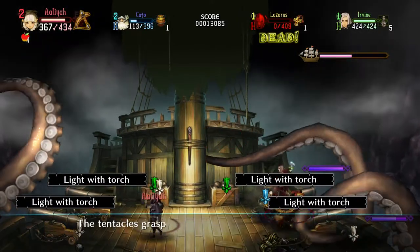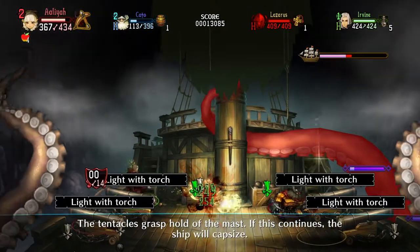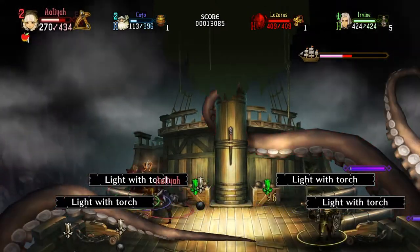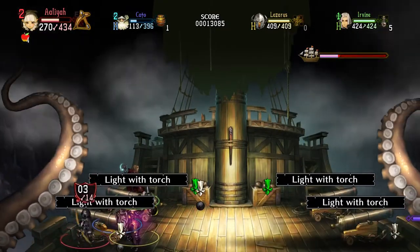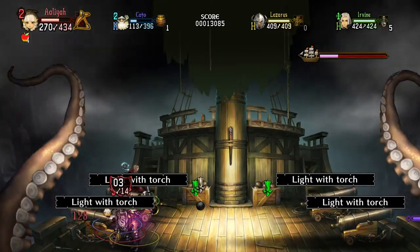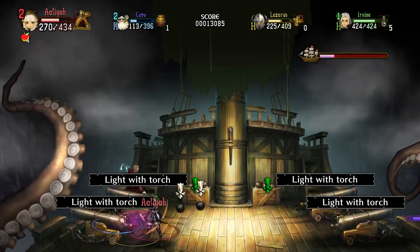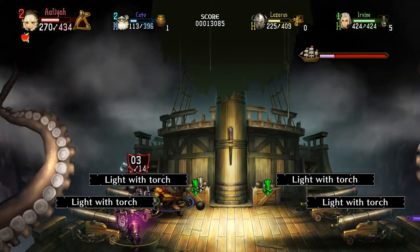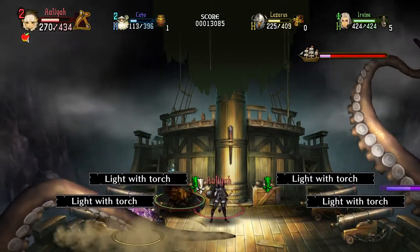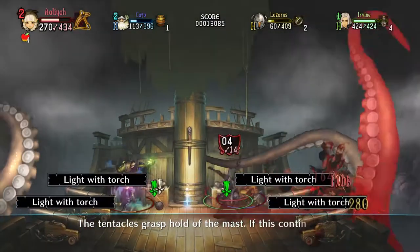The tentacles grasp hold of the mast — if this continues, the ship will capsize. That's the problem: there's no fire. Where's the torch?